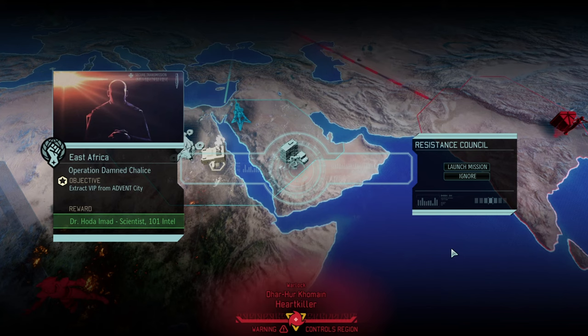Hello and welcome back to another episode of XCOM 2: War of the Chosen. My name is Saiken and today we're continuing the Two Minds Against the Overlords campaign. Chapcat and Saiken are back at it. It is my turn to free Dr. Holder Emad, a scientist for 101 Intel.